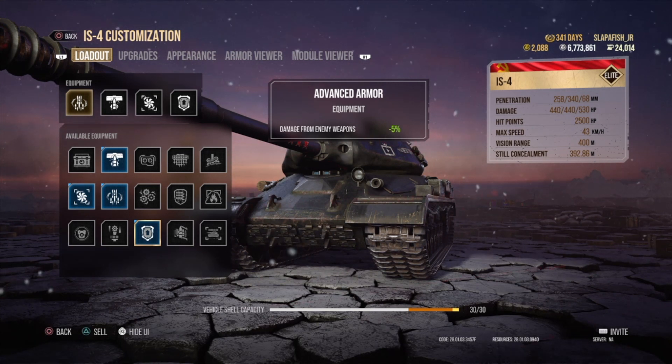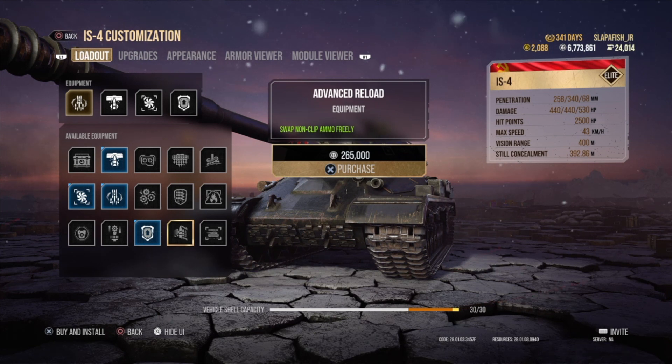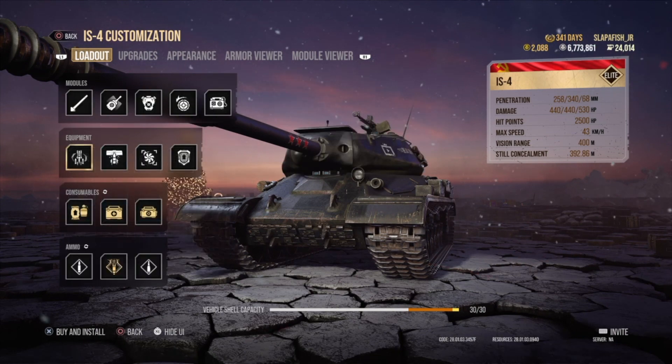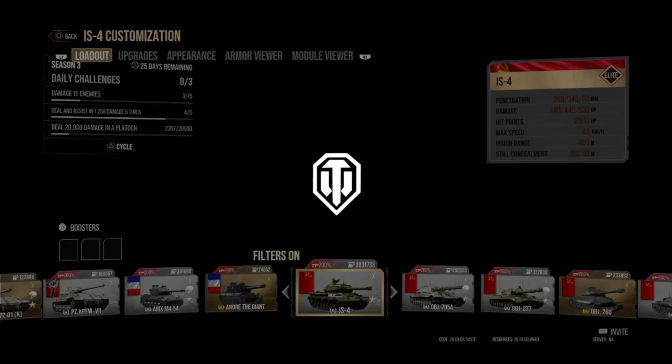Advanced Reload is a really cool and relatively cheap piece of equipment. It lets you swap non-clip ammo freely — so if you don't have an auto-loader or auto-reloader, you can switch between standard, premium, and high-explosive ammo without having to reload first, which is very useful.